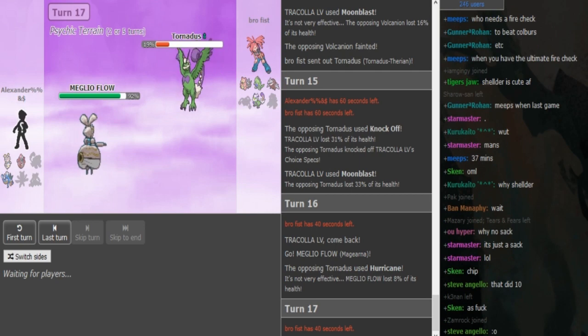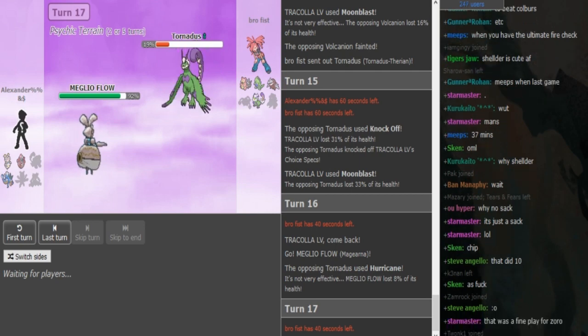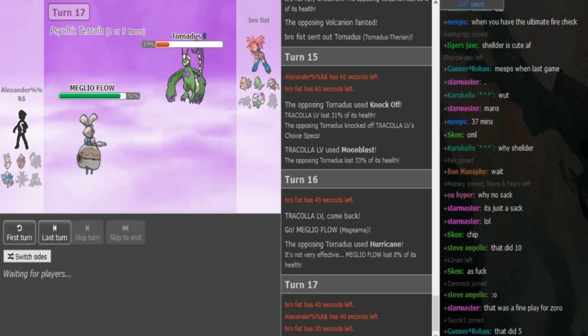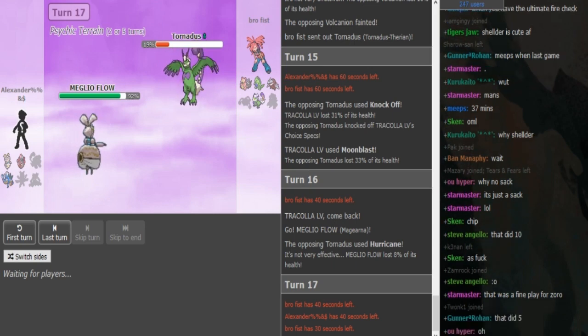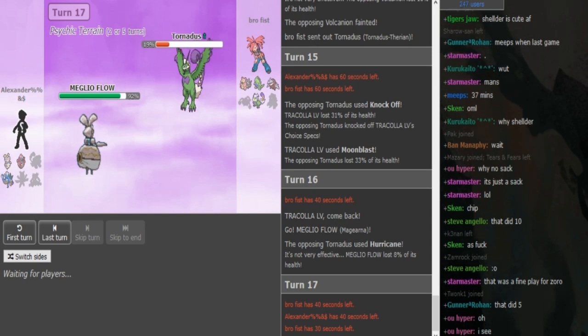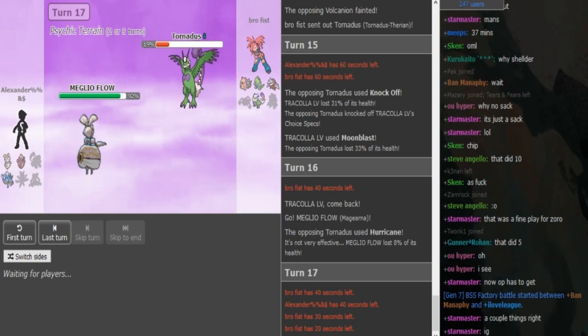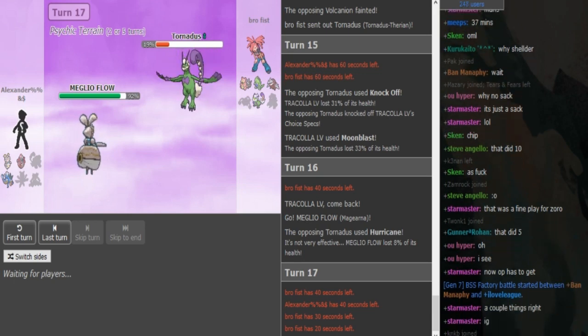If Greninja doesn't get the Ash form, Torn is a good check for it. Protean Greninja obviously runs Ice Beam. Not that many people run it, probably Ice Beam at the moment. I think Vortex Life Orb is a really cool set on Protean Greninja, but I've had quite a hard time trying to build with it.